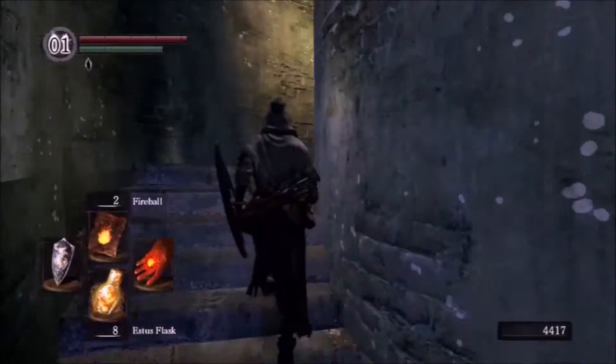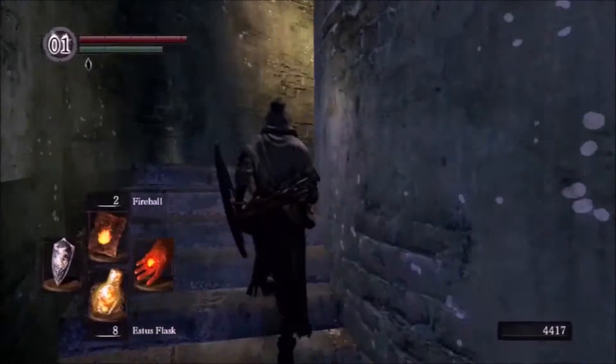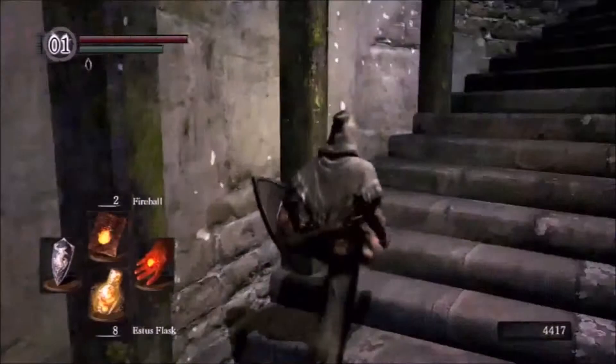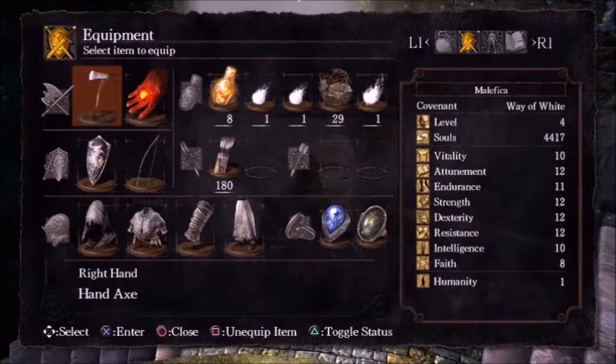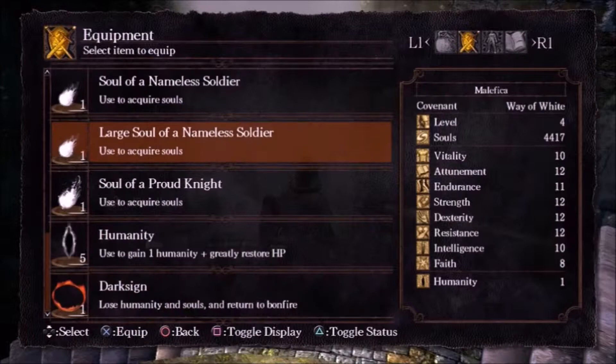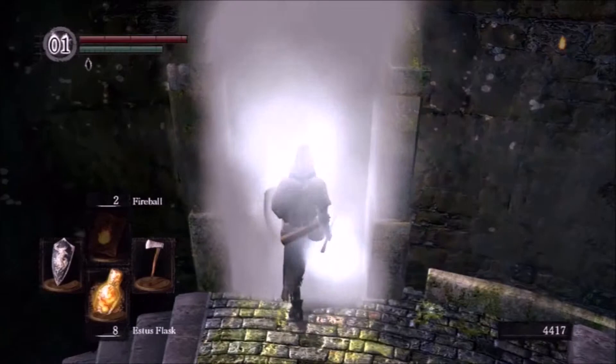Alright, so I got the twinkling titanite, got Havel out of the way, got the knight down there — got everything I pretty much need in this area. The only reason I'd ever come back is to help people. One good thing about staying a relatively low level is you can come back to any area. Once you get fully upgraded gear — like a lightning weapon — you're gonna destroy Havel. He's tough when you don't have anything upgraded yet.